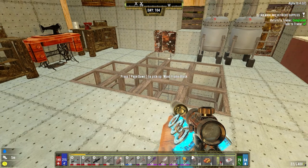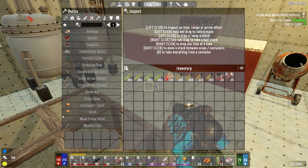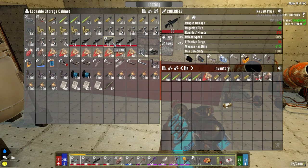Hey everybody, welcome back to the channel and another episode of my Darkness Falls series. It's the morning of day 104 and we got all our ammo back up to normal. I fixed the coil - well not this coil rifle but another one - fixed this coil sniper so we got it maxed out. So I got this one ready for horde night.